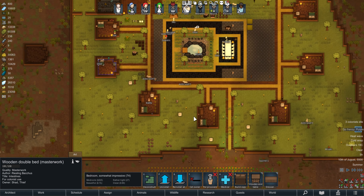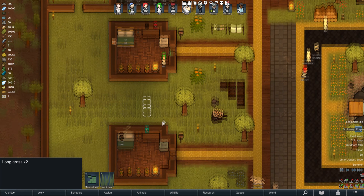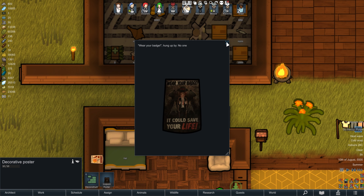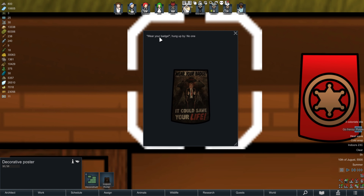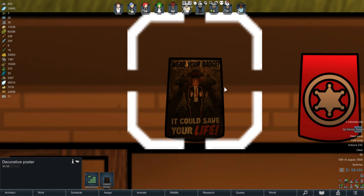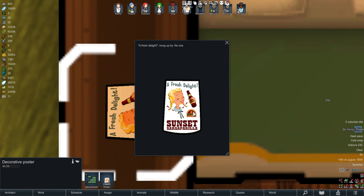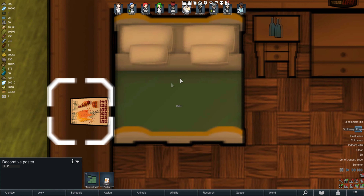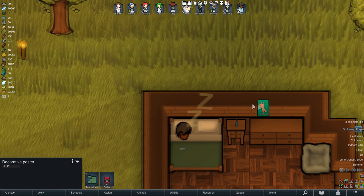Everyone else has gone ahead and customized their rooms. There is one bit of a bug over here — I'm not entirely sure what happened. Thankfully there is a way to quickly inspect the posters — you can just click at the bottom here if you don't have Camera Plus, which gives you even more detail. So: 'Where your badge hung up by no one — it could save your life.' I don't know where that's from. And there's 'Sunset Sand Chaparilla' — is this from Fallout? Maybe. Just a regular retro sign, hung up by no one. I don't know if that is glitched or not. Hung up by Shad. It might just be because I reloaded the save. Strange.